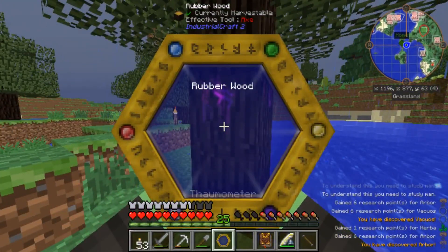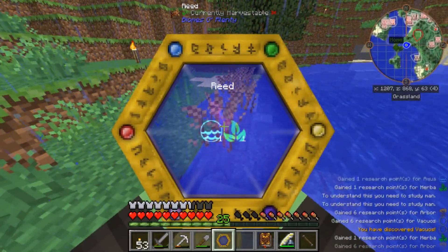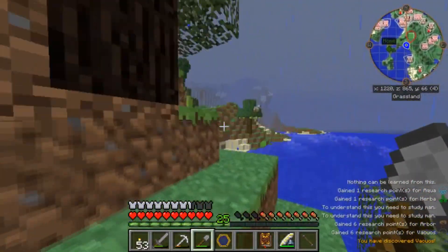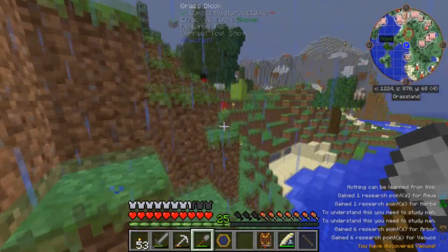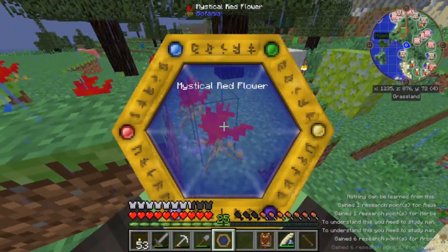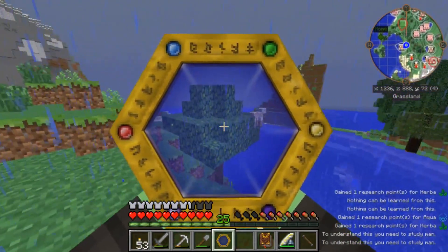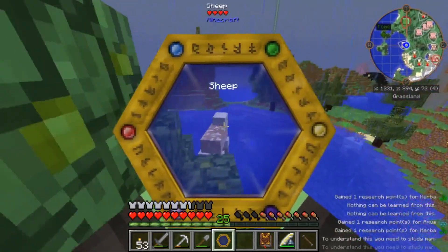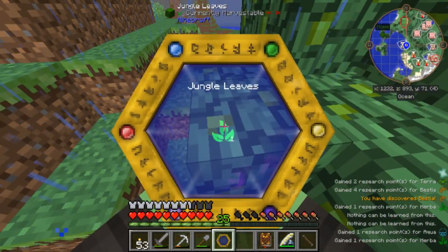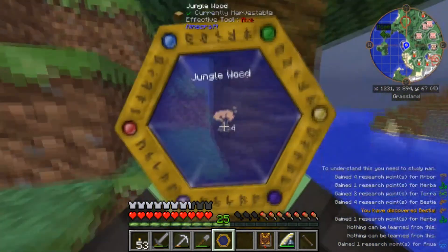Can I look at this? I need to study man. Herba in Aqua — nothing can be learned from that. Okay, so we are picking up a lot more stuff now. Can I get flowers and that kind of stuff now then? Nothing can be learned. Herba — okay, there's the sheep still on the tree for some reason. Let's see if we can scan the sheep now. Terra and Bestia. Jungle leaves — Herba. Okay, the jungle wood, the coconut — you need to study man.